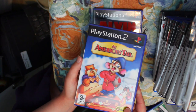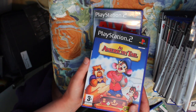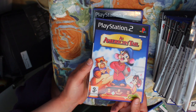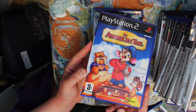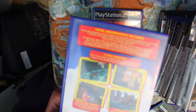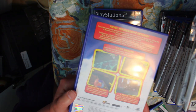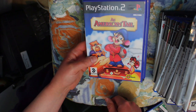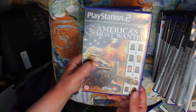An American Tail is one I showed on a Game Hammer livestream of the worst PlayStation 2 games — and for good reason. The film is a classic, but the game is basically Super Monkey Ball. The first level is Super Monkey Ball, and it's just awful — mini games that are really, really terrible.